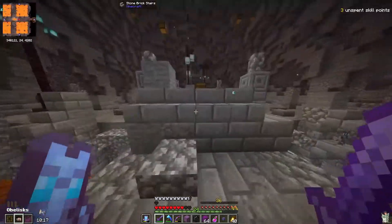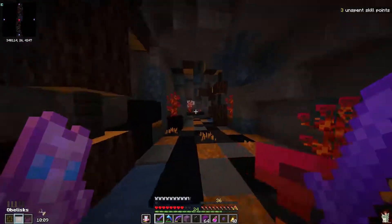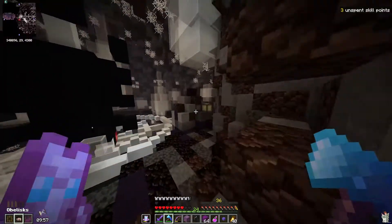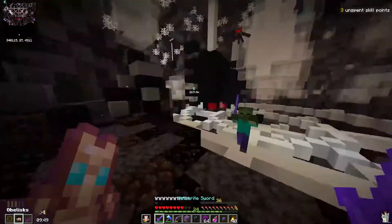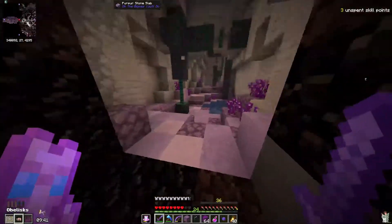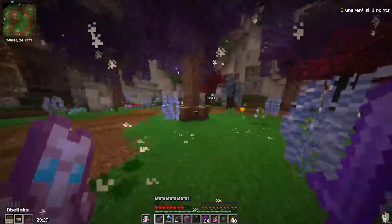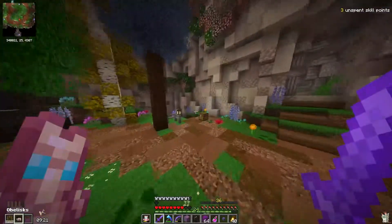I also realized I could be eating my hearty apples to get more health. We're gonna keep running through here. I hate this room so much — it's good for compressed blocks. I'll get that compressed end stone and then we'll bounce out of here. I found another obelisk! That means we'll hopefully be able to fight the boss. There we go — let's run away from these guys. I'd rather find a room where it's actually worth looting.